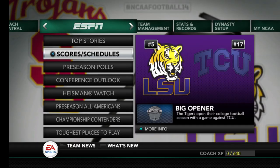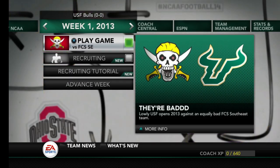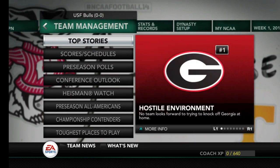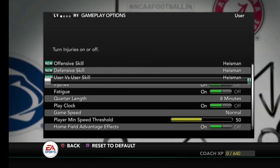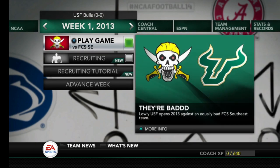Welcome back to the channel. This is our first dynasty video using the USF Bulls — if you saw my short yesterday, you know that's the team. I wasn't able to record the intro during the preseason phase because I didn't have the mic audio on, so I had to scrap that recording. We already got all the preseason stuff done. We have a pretty easy schedule — we only play one ranked team to start the year and that's Florida State in week three. The settings: eight-minute quarters, injuries and fatigue on, Heisman difficulty. We'll start off the year with FCS Southeast.